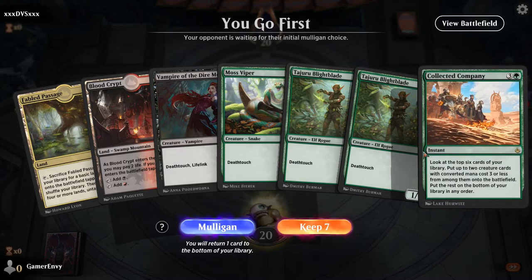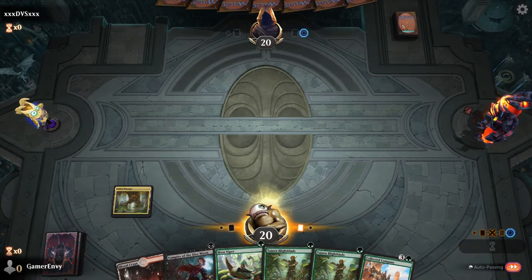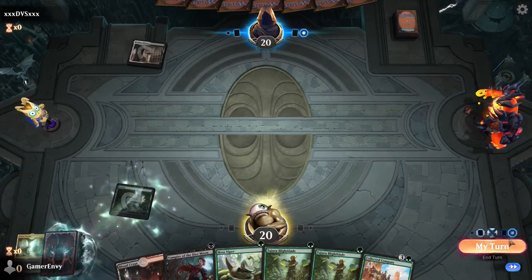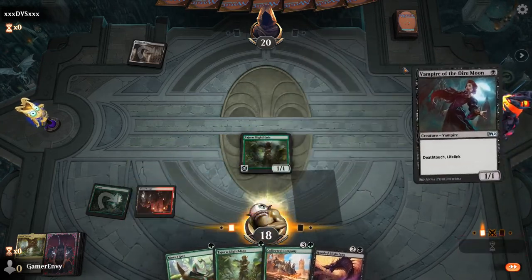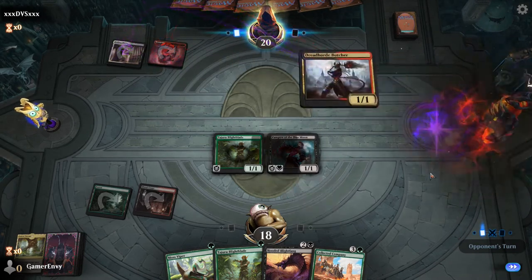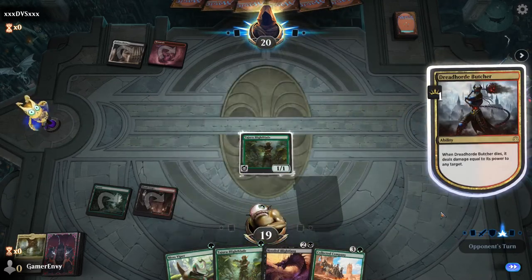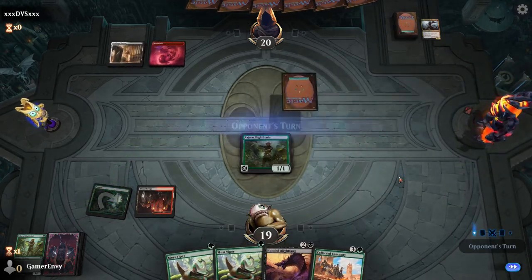All right, Game 1, going first. We're going to find ourselves a green land and play two of these guys. Flip this out, grab a green land — perfect. Pay two life on that one, Blight Blade, Vampire of the Dire Moon. He knows we're playing Death Touch, that's okay. Dreadhorn Butcher — he's going to take out the rest of my guys, that's annoying. Now he'll die, he'll take out the other one. That's unfortunate. New Blight Blade, no lands — that's not good.